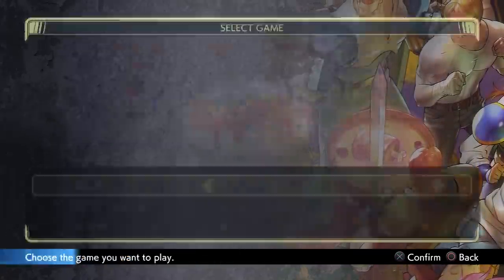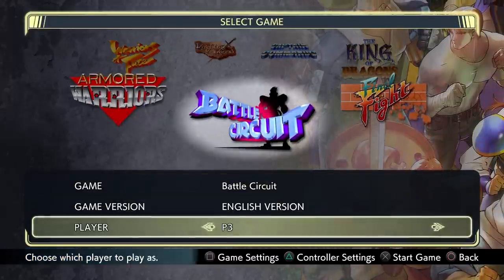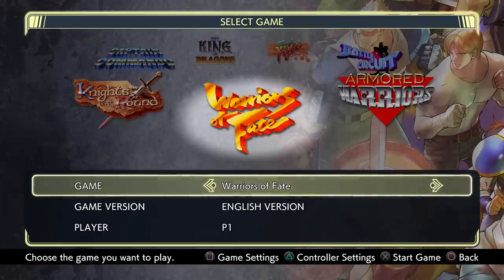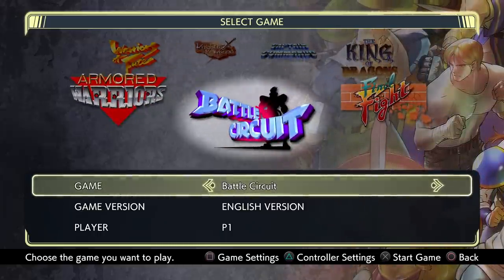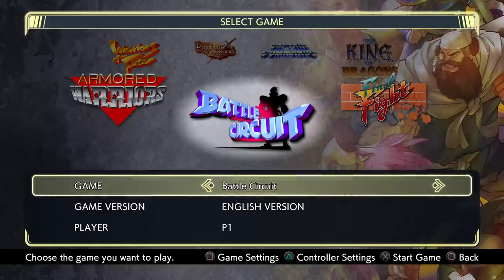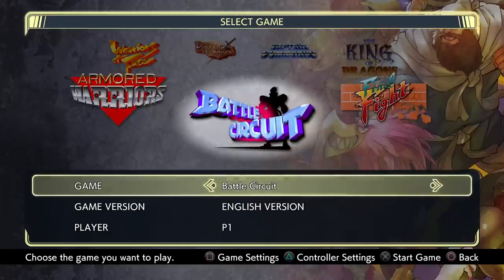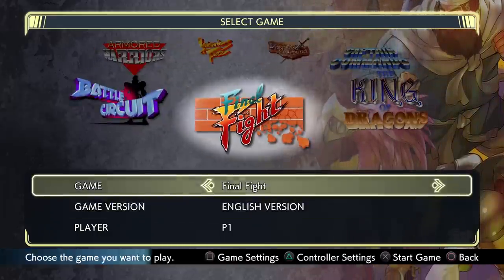Let's go ahead and jump into offline mode. We've got seven games in the collection: Final Fight, The King of Dragons, Captain Commando, Knights of the Round, Warriors of Fate, Armored Warriors, and Battle Circuit. I've played about half of them — Final Fight, Captain Commando, King of Dragons, and Knights of the Round. These last three I haven't. So let's go ahead and start with the mainstay and do Final Fight.